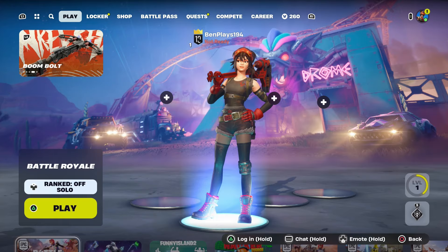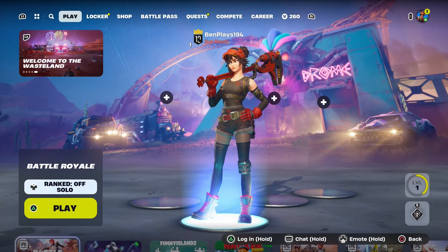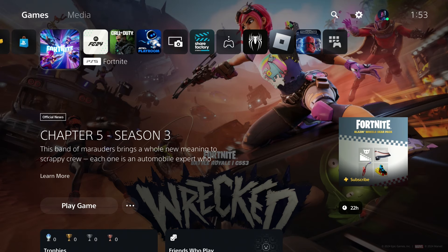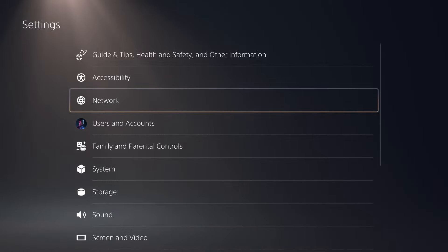The first thing you're going to want to do is make your way to the home menu of your PlayStation 5, exactly like I've just done right here. Once you've made your way to the home menu, go to the settings icon in the top right.